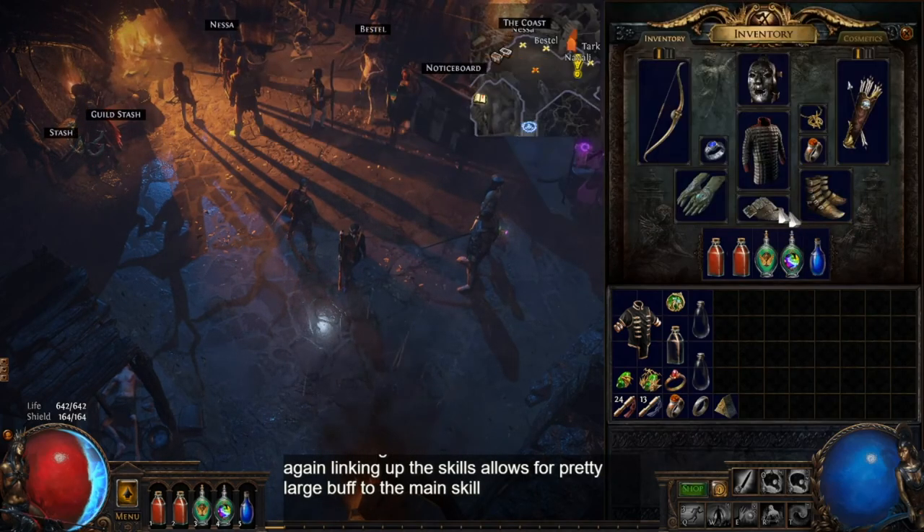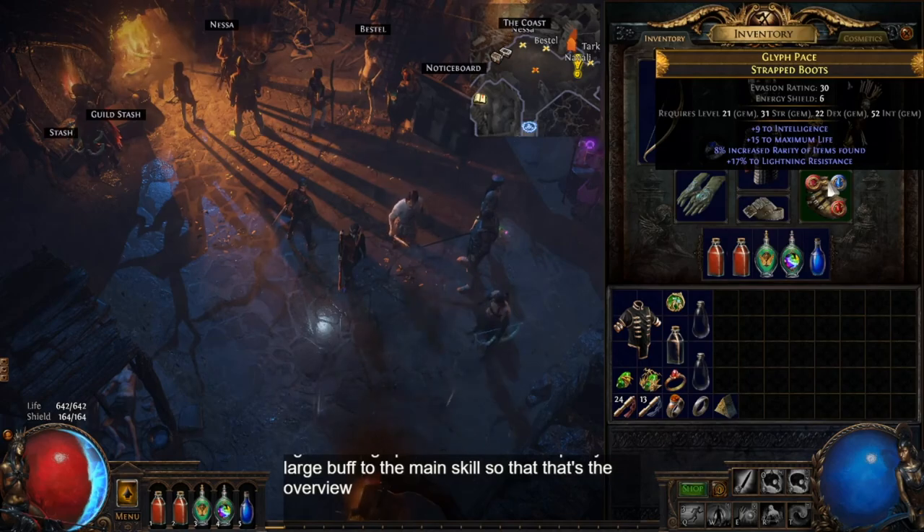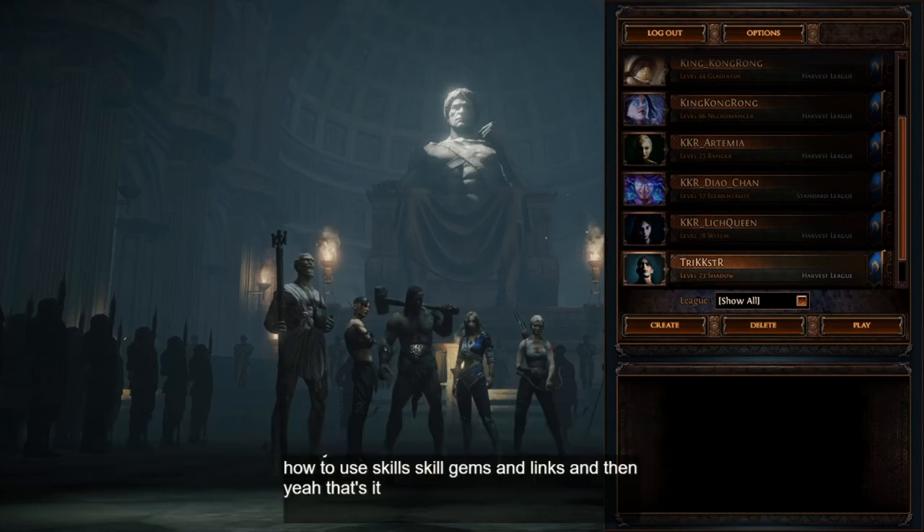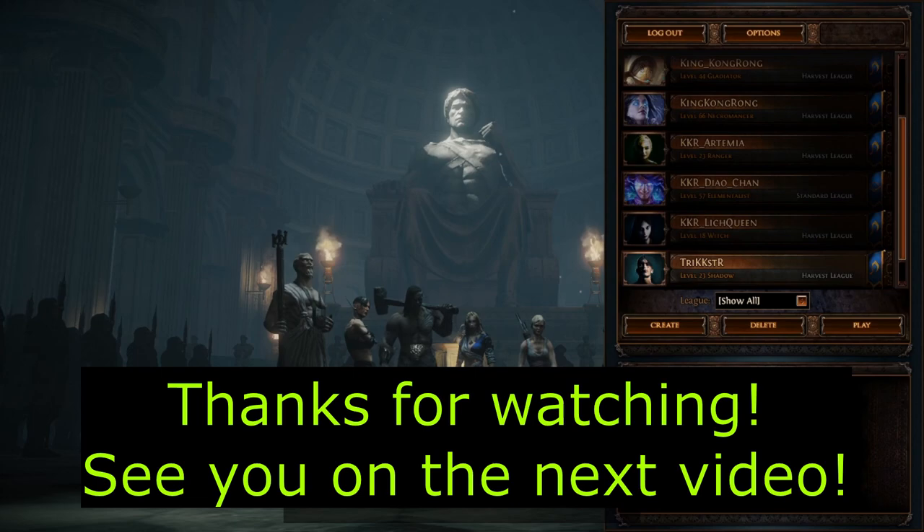That's the overview of skill gems and links. Those are the basics for casual, new, and beginner players. Hopefully this was a good introduction for people to this game.